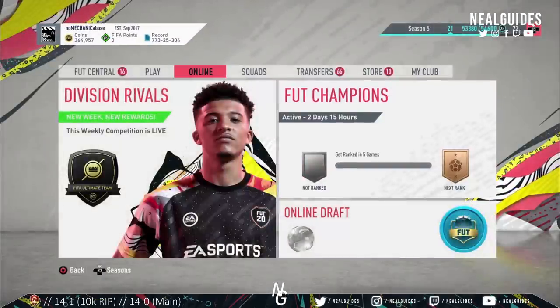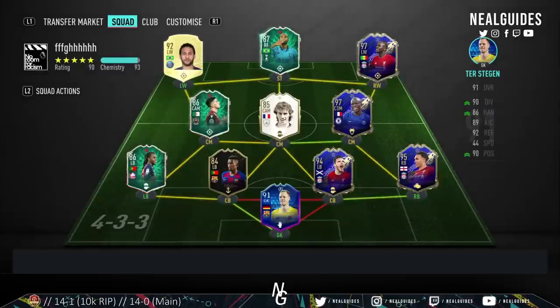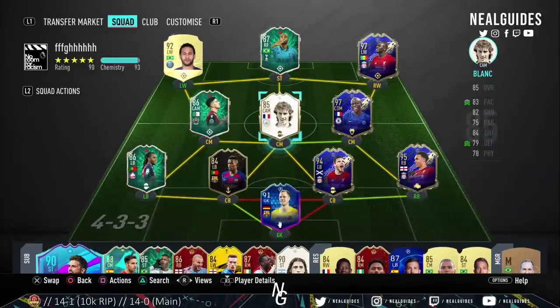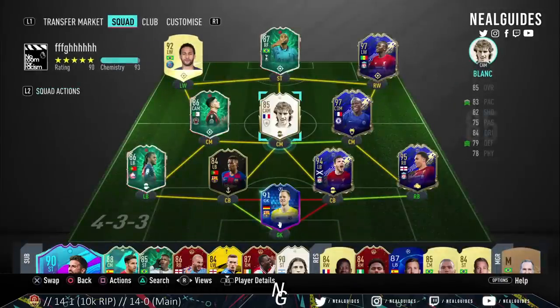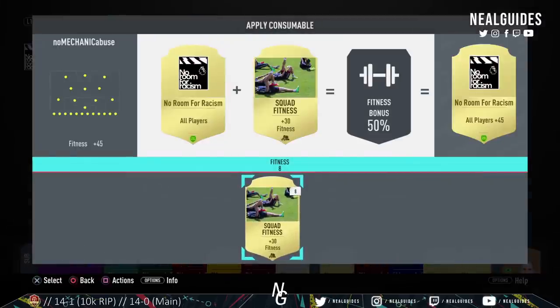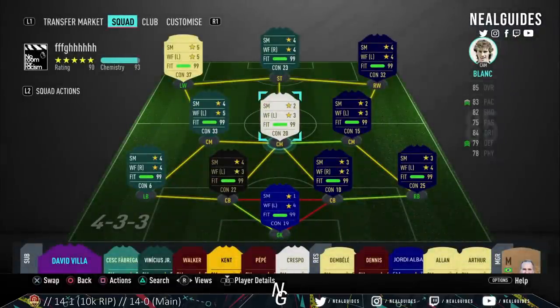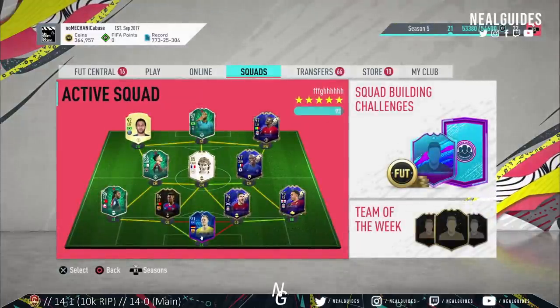Number one: apply a fitness card every single game. This is so important, especially during Team of the Season. There is no way you're playing with center backs at 80 pace with low fitness — you're going to get wrecked. Reactions, agility, ball control, acceleration — all those stats are affected by stamina. If a player has 98 stamina, just put it to 99. Fitness cards are cheap — you can buy them for 15K on Thursday. It'll probably only cost you 6K total, and it could be the difference between Gold 3 and Gold 2.